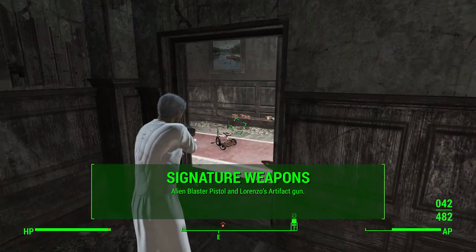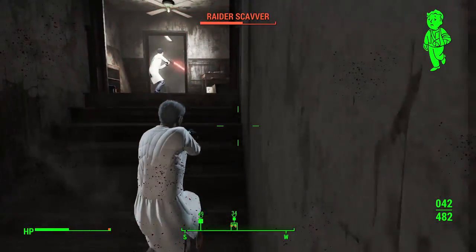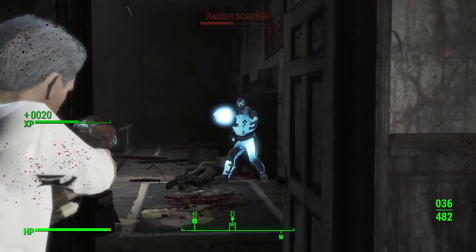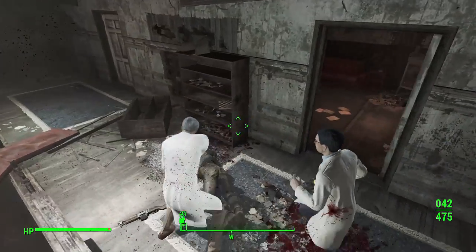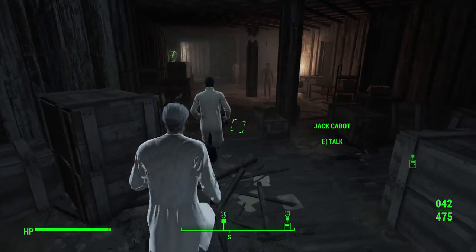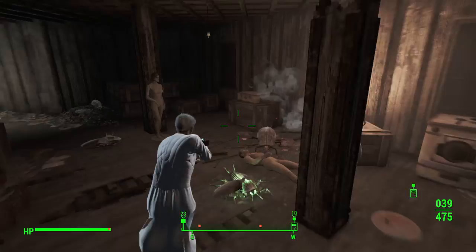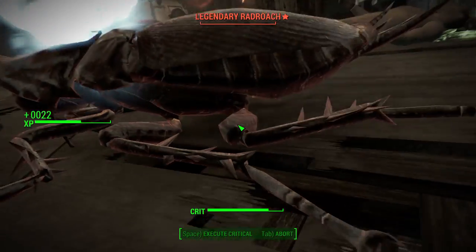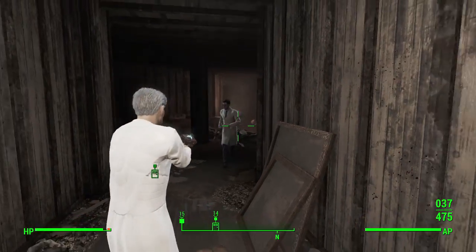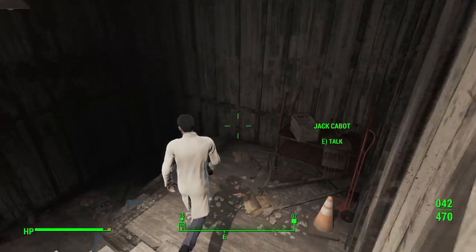For signature weapons, first and foremost: the alien blaster pistol. It's pretty powerful and you can get it at level 20, though that's a bit of a wait. There are alternatives — like the gamma gun, which you can get from Children of Atom enemies; they use it almost exclusively. My other signature weapon recommendation is Lorenzo's Artifact Gun, which uses telekinesis to push targets away and kind of looks like the portal gun — it's fun to use even if not the most effective. You can also just get a laser pistol, bring it to your weapon bench, and since we took Scrapper, you'll have the materials to mod it up.